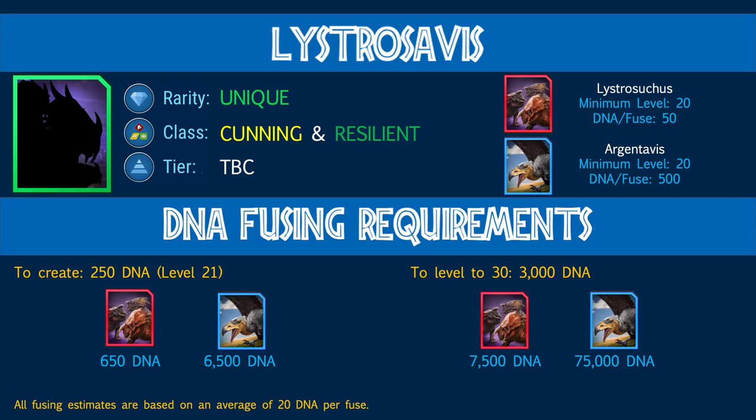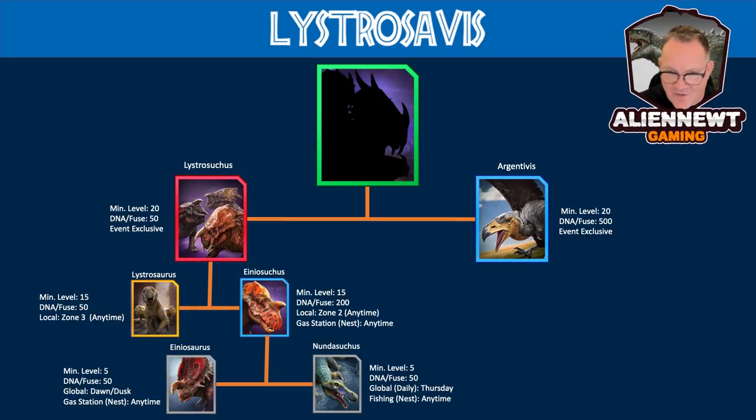To build your DNA repositories for Lystrosavis: Argentivis is event exclusive, so you'll need to wait for events to get its DNA. Lystrocephalosaurus is a super hybrid made up of Lystrosaurus and Iniosuchus, both needing to be at level 15. Lystrosaurus costs 50 DNA per fuse and can be found in local zone 3 anytime. Iniosuchus costs 200 DNA per fuse and can be found in local zone 2 anytime and around gas/petrol stations — get your scents down there to get them spawning.